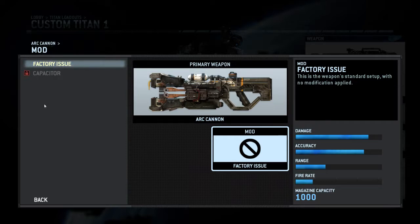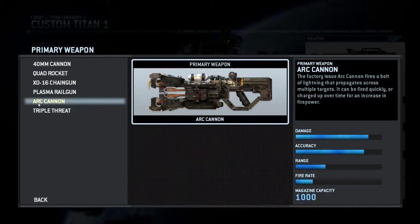Then you have the Arc Cannon, which I haven't played a lot with. In my opinion it's more of a support weapon — it doesn't do a lot of damage. It's also a charge weapon, but unlike the Plasma Rifle it fires automatically as soon as the charge is full. It shoots a lightning arc that does okay damage, but more importantly it affects sensors on the Titan and pilot, giving the scramble effect as if somebody threw an arc grenade at you. So running in a team, having one Titan with an Arc Cannon just to confuse the enemy is not a bad idea.